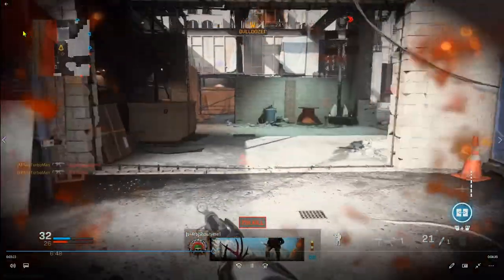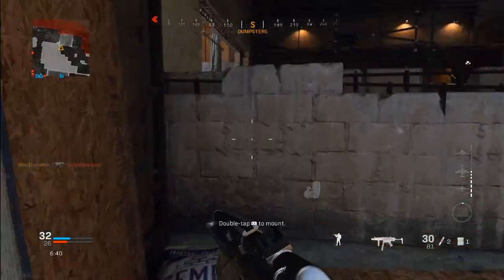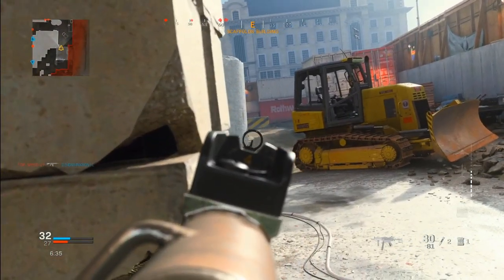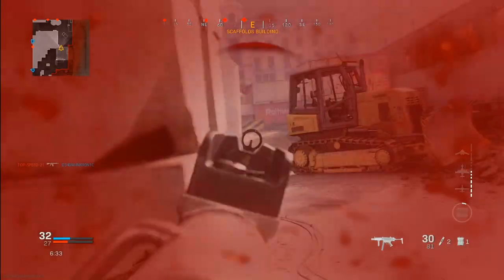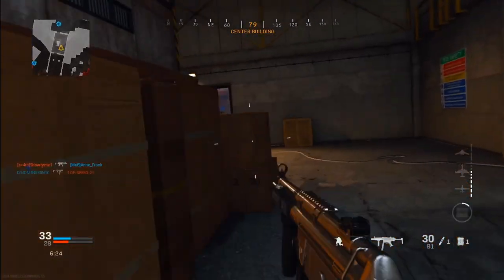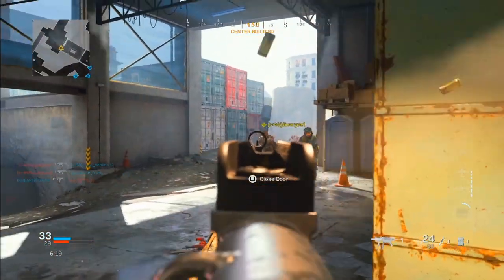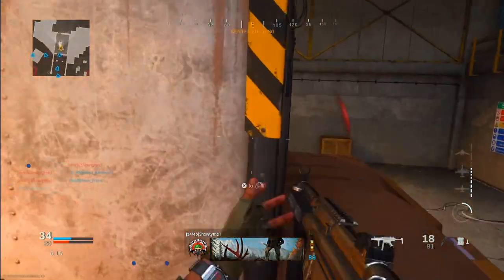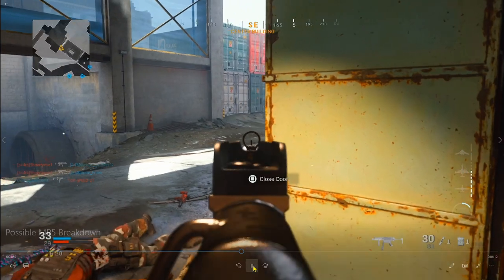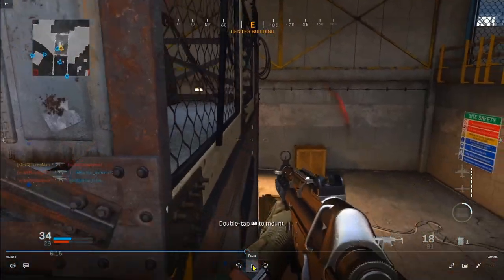I look at my ammo — only 21 rounds in reserve. That's why I rotated and retreated; I could have held that position but I didn't have enough ammo. Those are little signs you have to look for. Mounting is something I've been doing a lot more — not to be annoying, but to protect myself and get an advantage. I hear footsteps, I see two enemies, take one out, quickly use a stim shot to regen health as fast as possible.